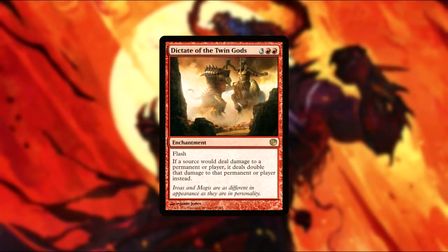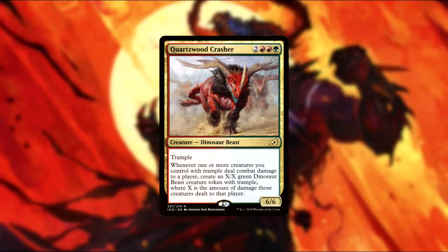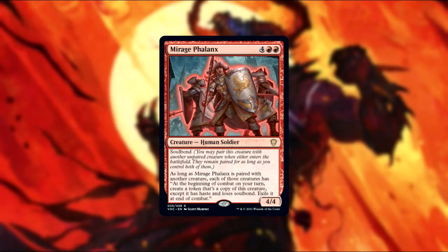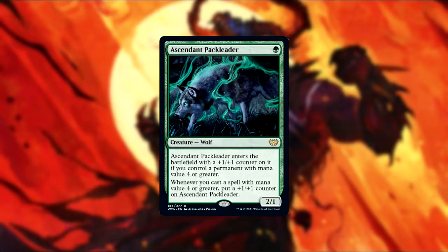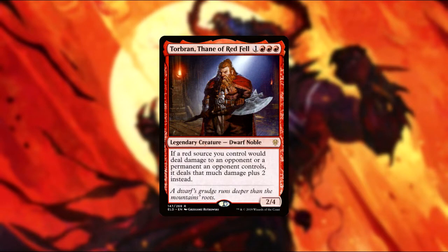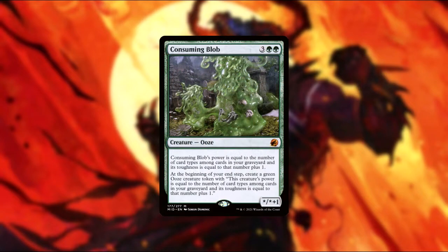Dictate of the Twin Gods doubles all damage. Quartzwood Crasher says whenever one or more creatures you control with trample deal combat damage to a player, you make a dinosaur token with trample, and power and toughness each equal to the damage dealt. Mirage Phalanx has soulbond, which binds it to one of your creatures when either creature enters, and as long as it's paired, both of them make a copy of themselves on your combat steps — except that copy has haste and not soulbond, and they get exiled at the end of combat. Olvenwalled Oddity is a 4/4 trampler that can be paid into to become an 8/8 that gives all your creatures +1/+1, trample, and haste. Ascendant Pack Leader enters with a +1/+1 counter if you have a mana value 4 or greater permanent, and whenever you cast a mana value 4 or greater spell, it gets a +1/+1 counter. Torbran adds 2 damage whenever one of your red sources deals damage. Consuming Blob gets bigger for every card type in your graveyard and makes a copy of itself on your end steps, except those copies don't make copies of their own — basically they do not go exponential like Scute Swarm does.